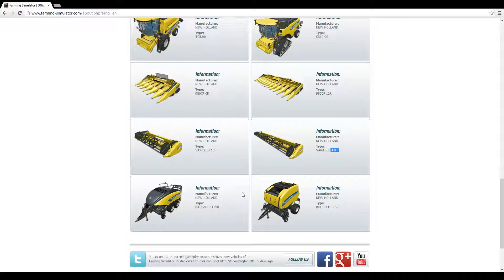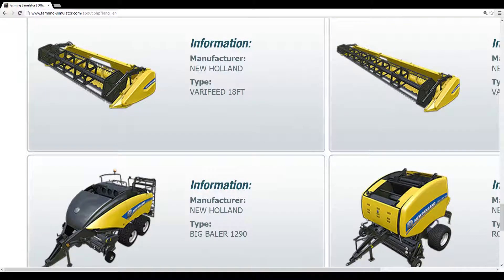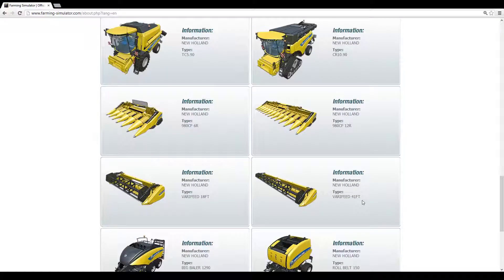I hope that 41-foot header works like the large Case header from the Titanium pack on the Xbox 360 edition of FS13, where you press a button, the wheels come down, and a little trailer hitch comes out — because I don't want to wrestle that onto a transport trailer. Here's our big baler — my guess is this is the square baler, given the ramp out back. That ramp will fold down and your bales will just slide off the back on rollers. Hopefully they fixed the round baler mechanic from FS13 where you had to stop, unload it, close the hatch, and then continue — that was really inefficient.